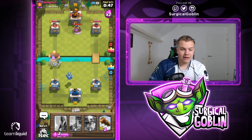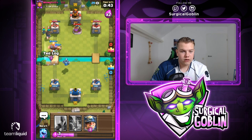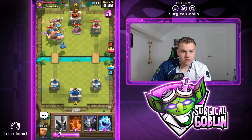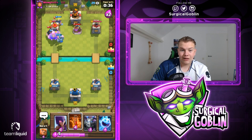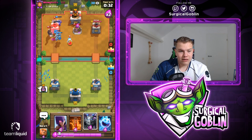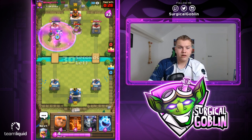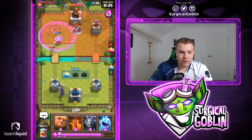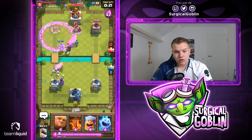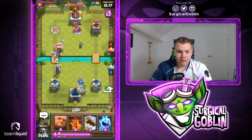Let's go with giant at the bridge right now, let's go with lumberjack - and he actually bumped up so that's good, he doesn't have much elixir right now. Let's actually go with a log for his rascals, then go with a miner to the tower. Lumberjack is still alive, giant is hitting the tower, mega minion is still alive - so it looks like tower will go down. Let's go with witch into the lane of the bandit. Looks like he goes with rascals and I'm guessing he will attack on the right side lane.